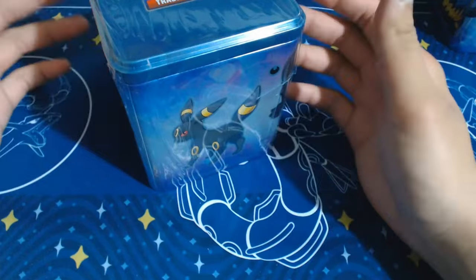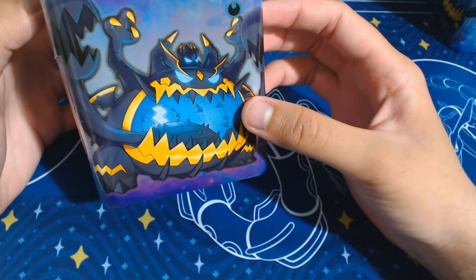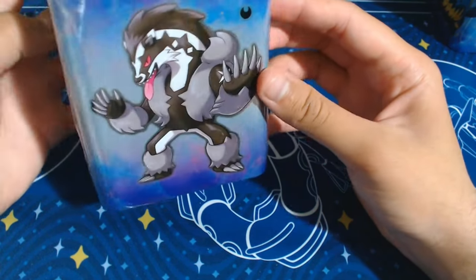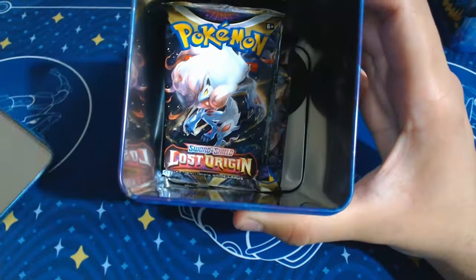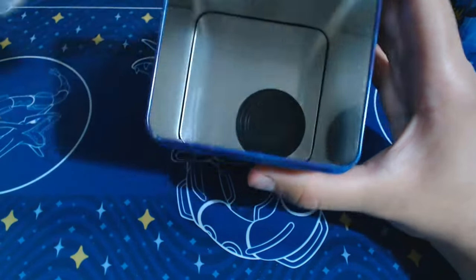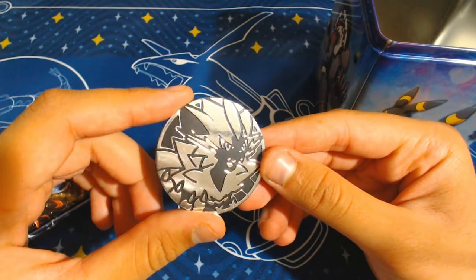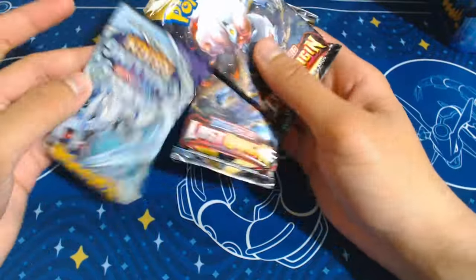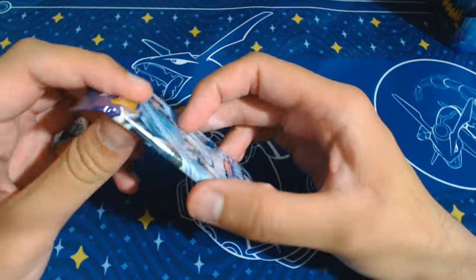That's the Fire and Fighting tins done. We have two more - this one's the Dark, and another Dark one. There's Umbreon, and is that Mega Garbodor or VMAX Garbodor? I'm not actually sure - let me know. The Zoroark, and what's his face - is his name Obstagoon? I think it's Obstagoon. It's got a nice dark print on the top. The packs: Lost Origin, Lost Origin, and Chilling Rain. Same packs over and over again - I expected them to be different, but that's my fault for assuming.